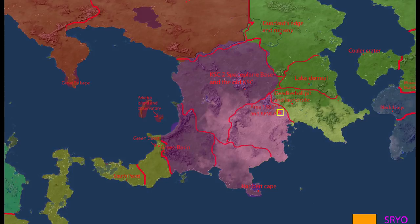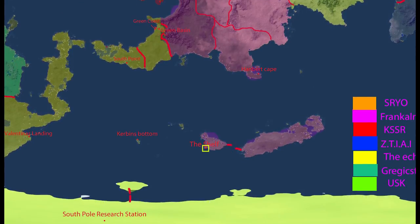Down below we have Area 110011 - that is of course Area 51 if you are translating from binary. Longest runway on the map and we will make use of that. To the left we have Green Basin, which is threatened almost directly by Green Coast over there in someone else's territory. We also have Hanbert Cape and all the way down at the bottom, the Shelf.